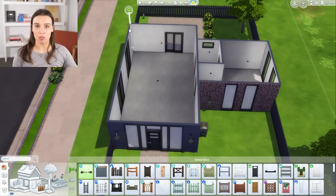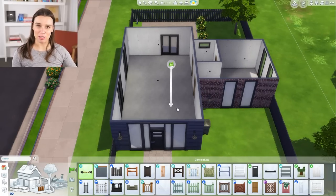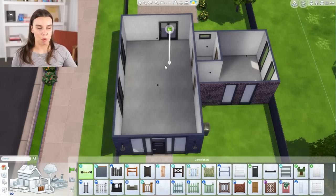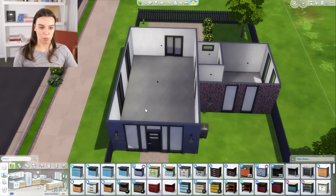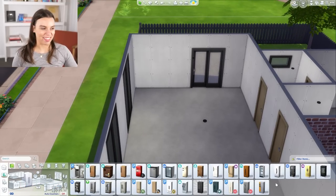A lot of people would probably like to put the wallpaper and the flooring in before they put their furniture in, but I actually think it's better to put in your core furniture first, so then you know if you need to create more space or change your floor plan. So let's go to objects by room again, to the kitchen panel, and we'll start off by putting in a fridge because that's pretty essential.